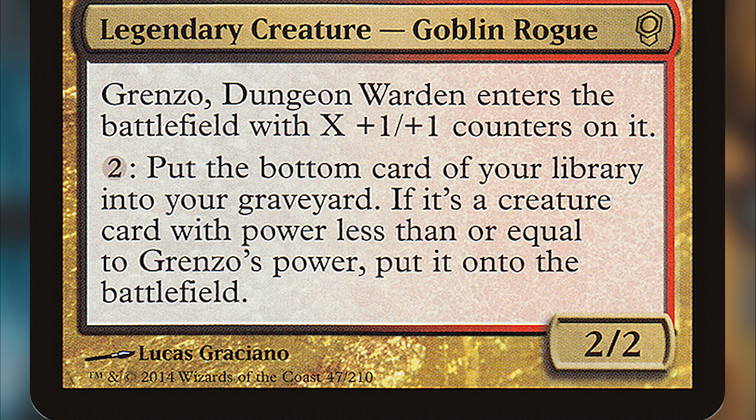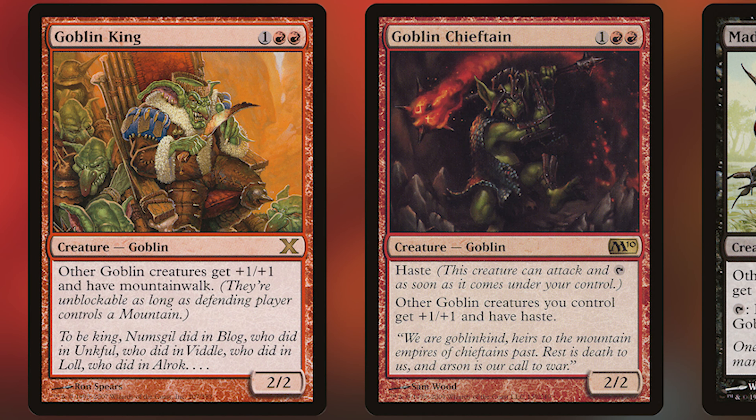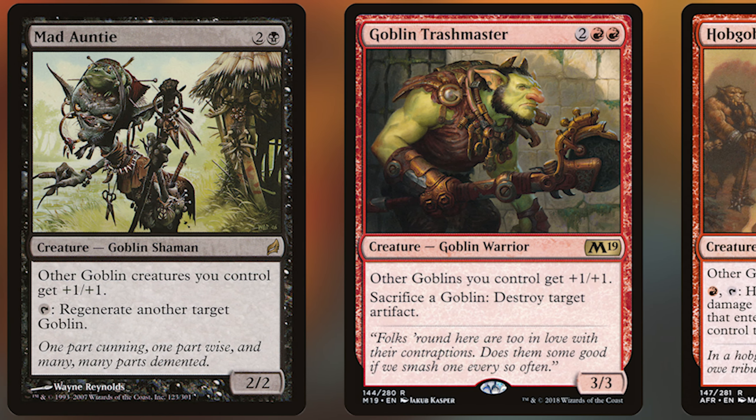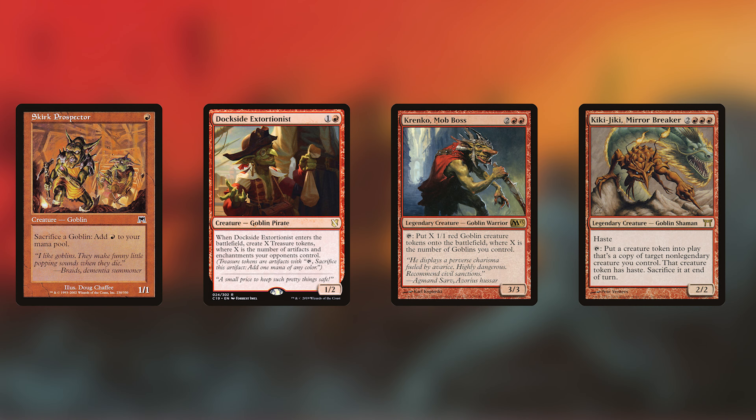The first and most obvious strategy is goblin tribal. It's not a bad idea, though leaning into it does sacrifice some of what makes this commander cool — the bottom card focus. That said, there are ways goblin tribal takes advantage of Grenzo's ability. Anthem abilities that give all your goblins plus one plus one make it easier to bring creatures into play with Grenzo, since his cheat-into-play ability depends on the creature's power. With a couple of anthems out, you don't need to worry about plus one plus one counters on Grenzo.